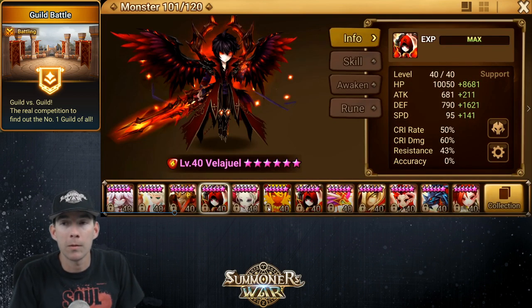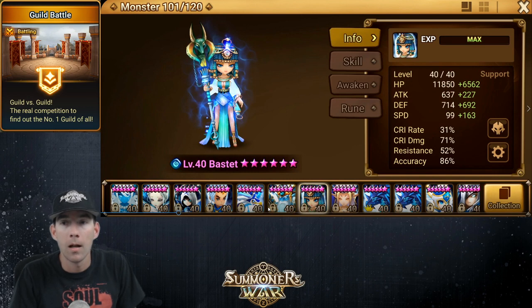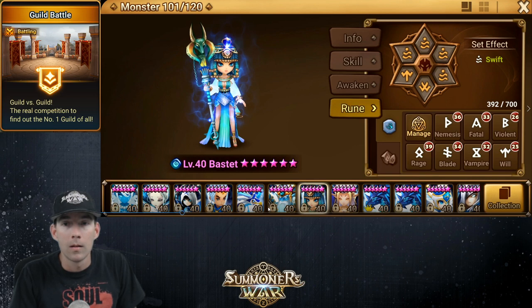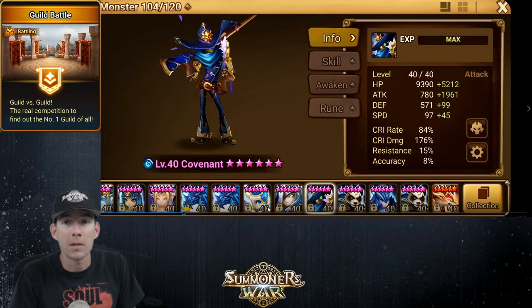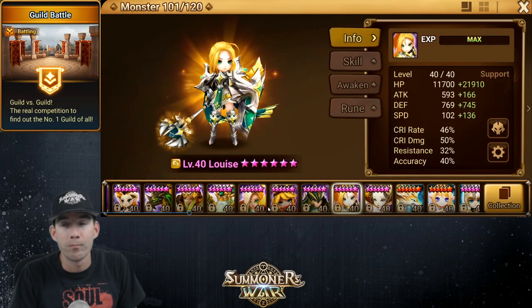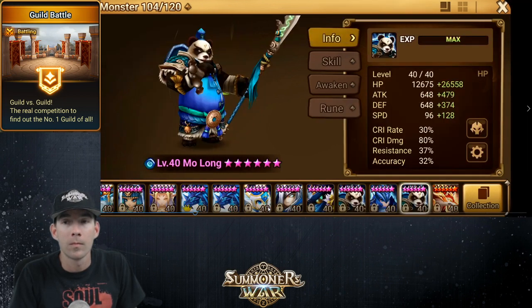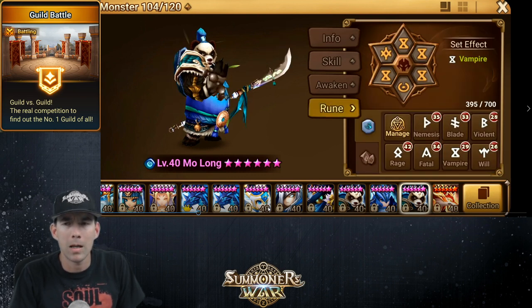Here are the runes highlighted with the stats. Velojewel is on violent will at 141 speed. Bestet is confirmed on an accuracy build. My Covenant is at plus 1961 attack, decent crit damage, decent crit rate. The biggest thing was getting him on will because I knew I wasn't going to move turn one given his relatively low speed. This is my vampire Molong, still tuned to go about five speed after my Bulwark.